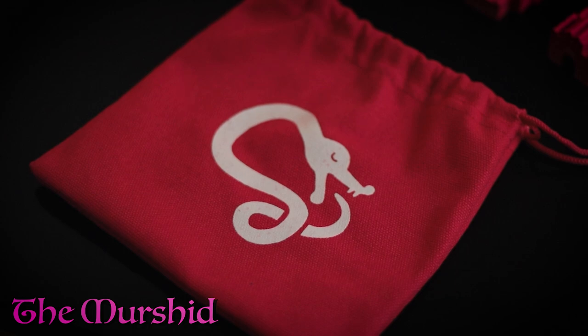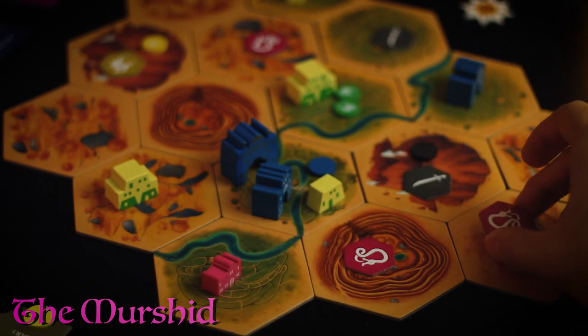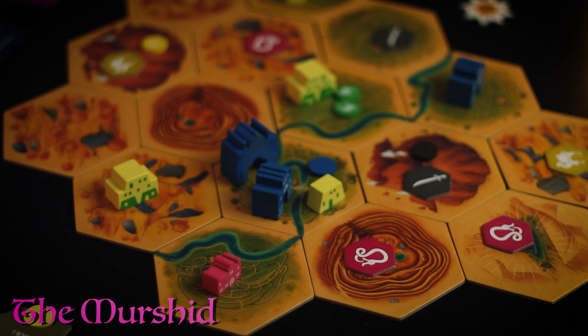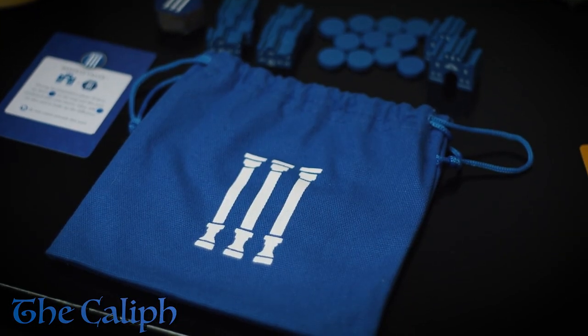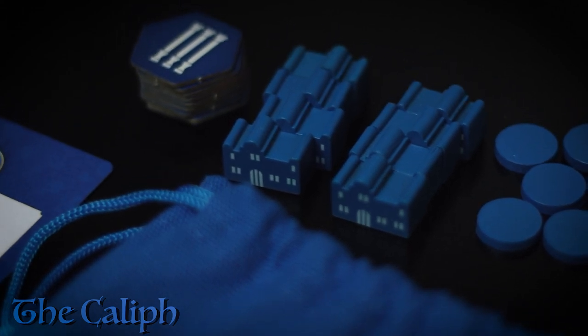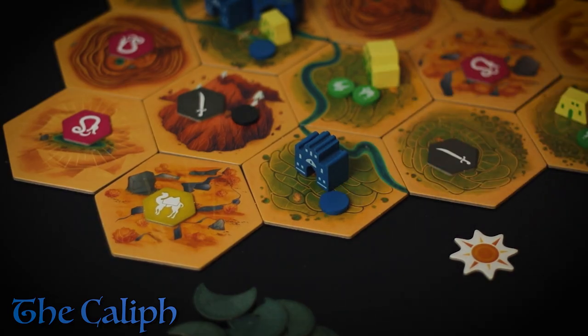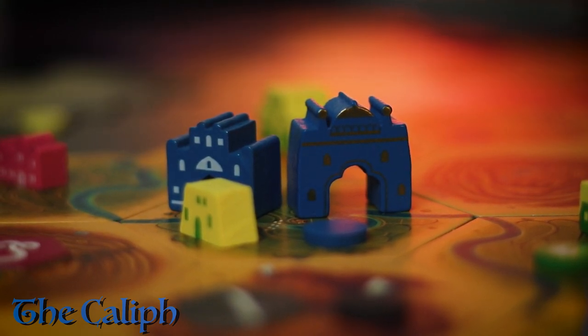A player who benefits very highly from the Sultan's market activity is the Mershad player. They are the plotters and schemers of the game and mostly care about influencing areas rather than controlling them. Because they have the most cards in the market, they get a lot of their main income from the Sultan. In contrast, the Caliph wants to control hexes with units and strongholds to secure victory, gaining points for protecting areas even if it's not their own buildings.